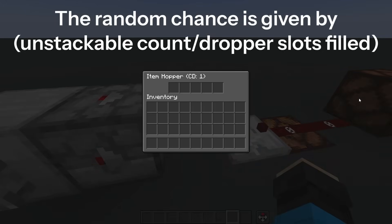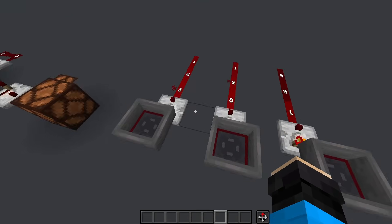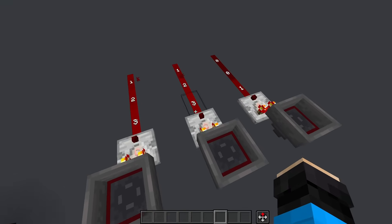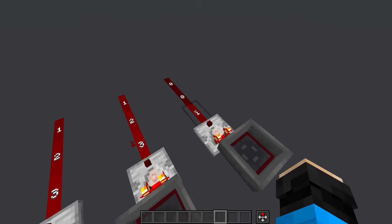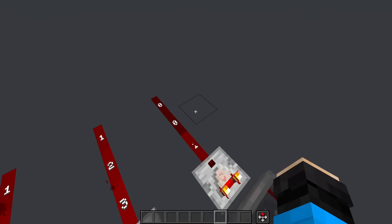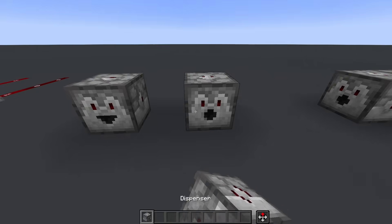Combined with hoppers, which we'll discuss later, this makes a very simple randomizer with an adjustable chance from 1 in 2 to 1 in 9, or even 8 in 9. You can mix stackable and non-stackable items in the dropper, and then by taking a comparator readout of the hopper, you can tell when a non-stackable gets selected, because it has the signal strength of a full stack, which in a hopper is 3. So the output for your randomizer would be anything after the first dust. That's most of what you need to know about the dropper, so let's look at its brother, the dispenser.